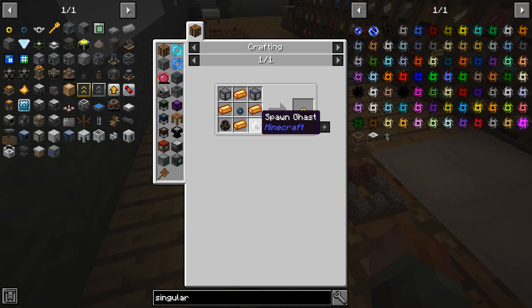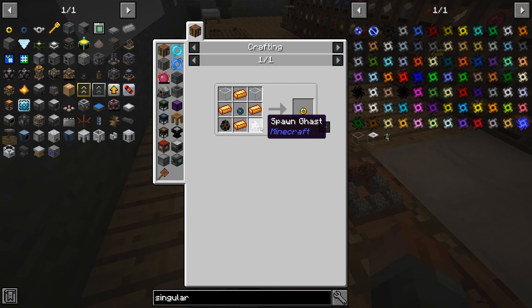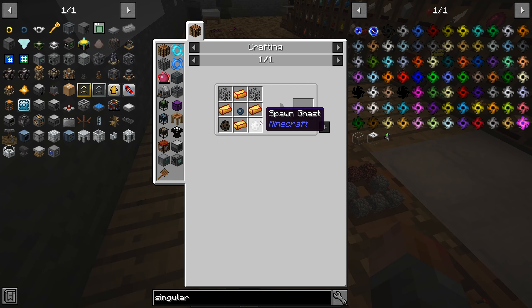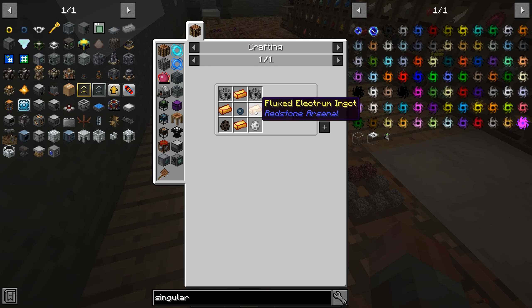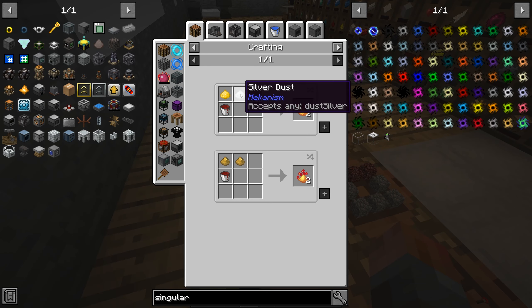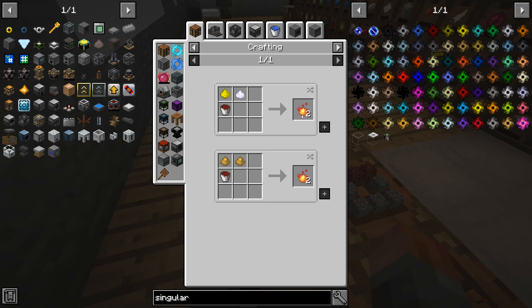Next you need to spawn — get a spawn bat, spawn ghast. Both of those things are flying things, in case you hadn't noticed. The ghast is worse than the others because you have to go and swab a ghast. You also need flux electrum, which we'll have to get to, but I don't think that's too hard at this point. Flux electrum blend: silver, gold, destabilized redstone bucket — that's not too hard.